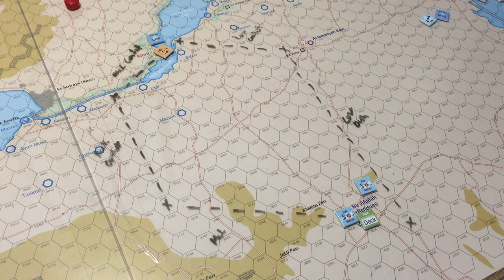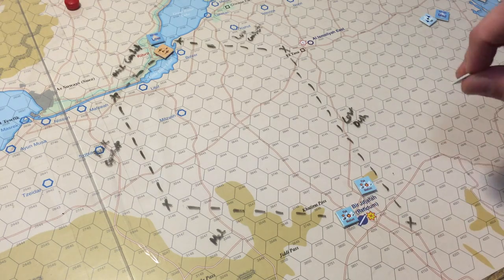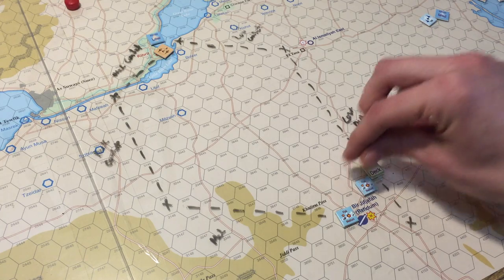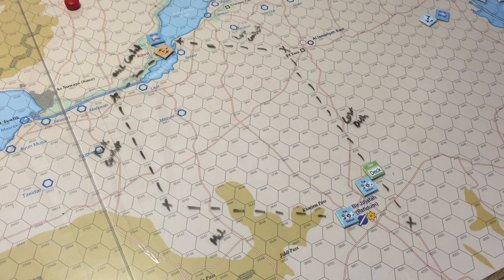I think I'll actually put the haze over here on the exit route, because I don't want to be engaged when I'm leaving. So we'll keep the haze there. We don't have a jamming phase. We do a detection phase to see if the flight gets detected. We previously had a minus three for being on the deck, but it's not on the deck anymore, so now we just need to roll a 12 or higher. We roll a two — he stays undetected.